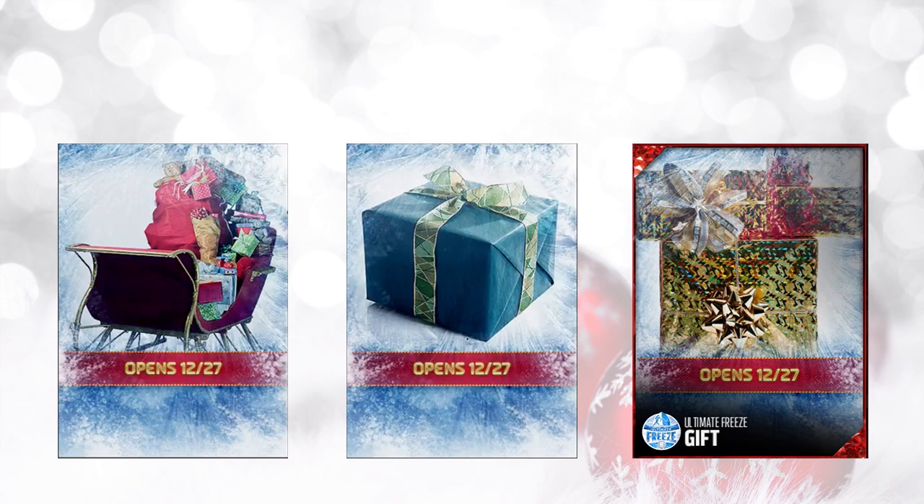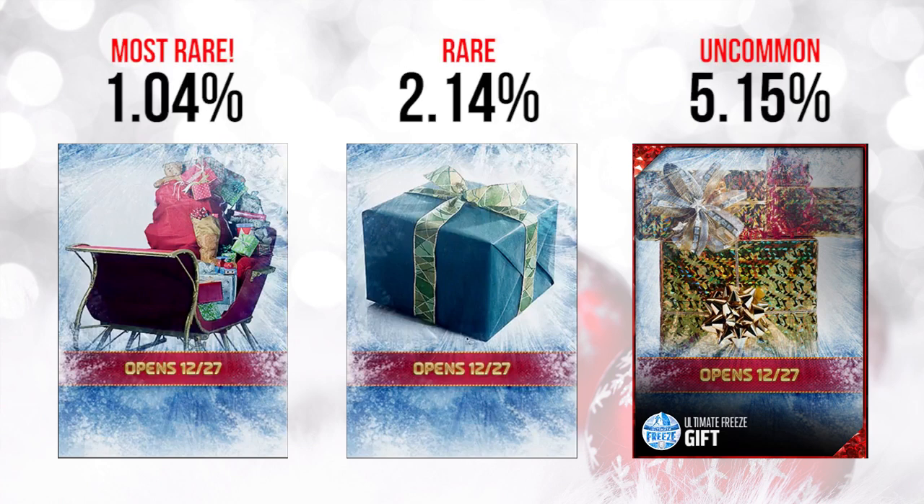Let's hop right into it and take a look at those three gifts we had today. The first one, the sleigh on the left, was the rarest gift in the second set. A lot of people were very pumped up for this one. The second gift was still rare at 2.14% of all gifts, and the third was more on the common side at about 5% of total gifts.